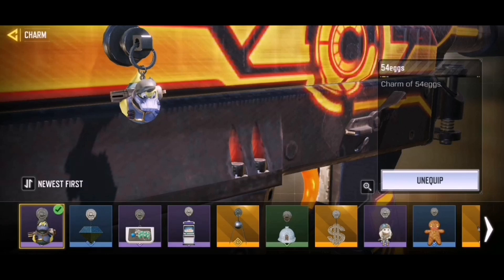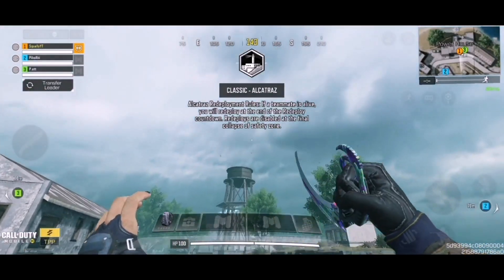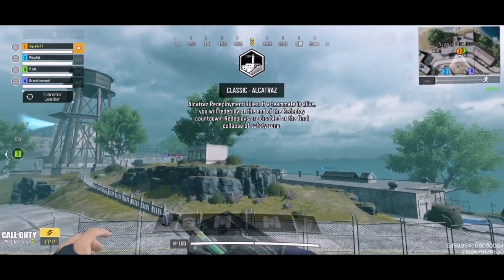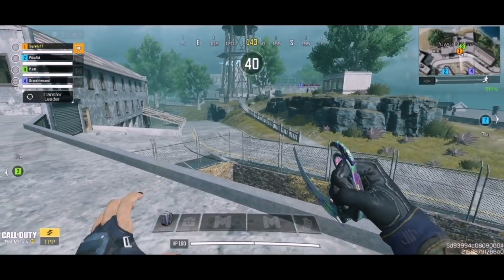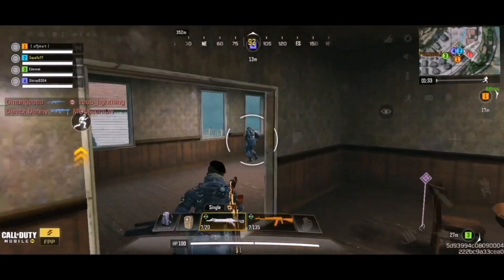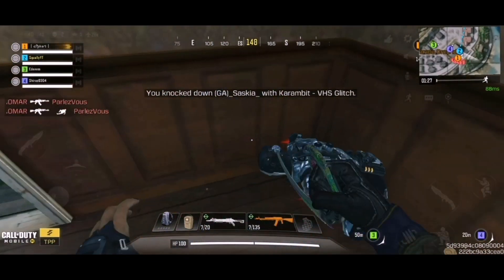I missed out on a duck charm a long time ago and now I have it, and I'm definitely gonna put it to full use on most of my guns. The VHS skins are all very nice — I prefer these skins a lot more than that Epic Echo. I would have much rather had the VHS skin on the Echo. What do you guys think — which do you prefer, the VHS or the Epic Echo? Let me know down below.